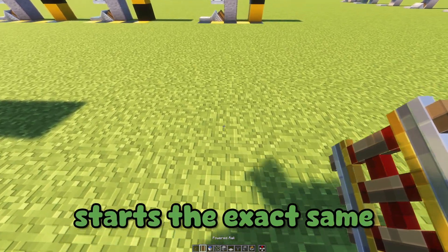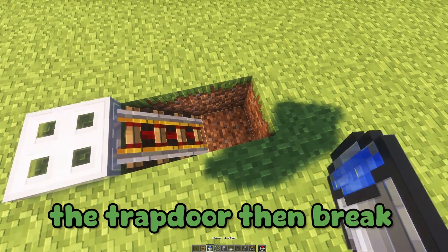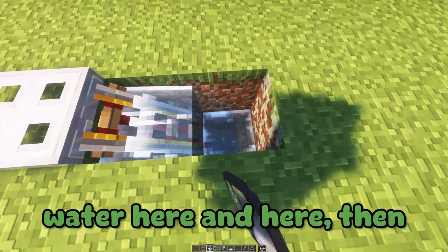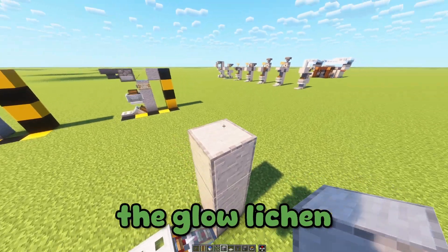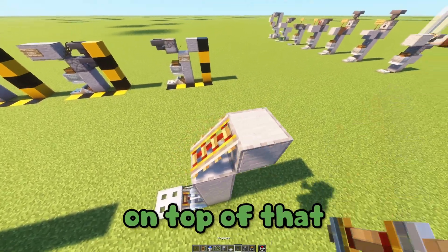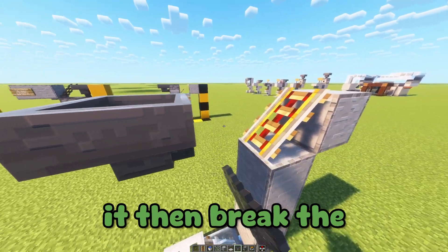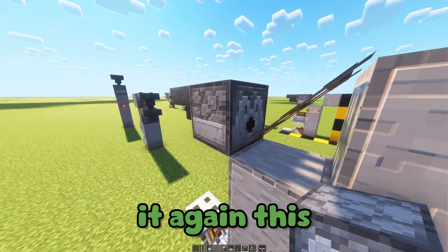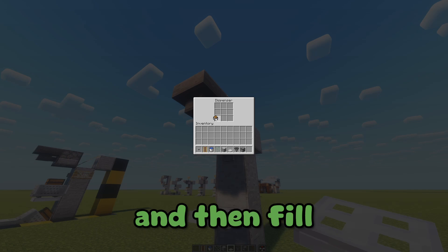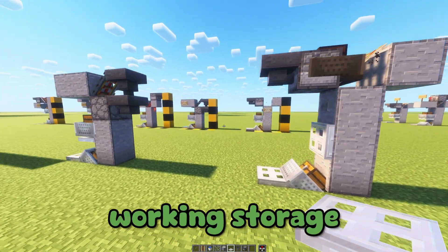For the final design, it starts the same as every other one — get your slanted trapdoor. Then take these two blocks with the glow lichen right there, and place three blocks above the glow lichen. Have one facing this way and place the trapdoors on top of that. Then — this is a bit tricky — place your dispenser and have a hopper going into it. Break the dispenser and place it again so it's facing the right way. Then place a stone button, your trapdoor, and you're done — you now have all of the working storage designs.